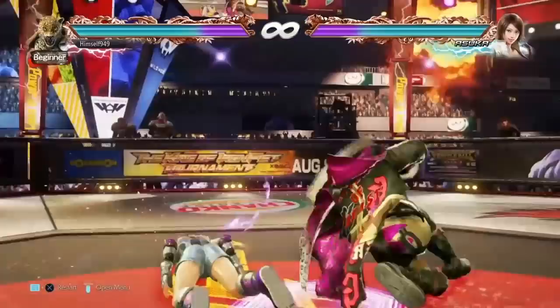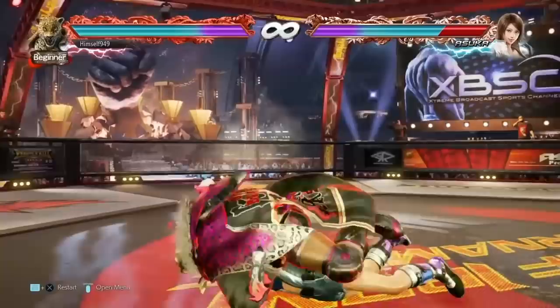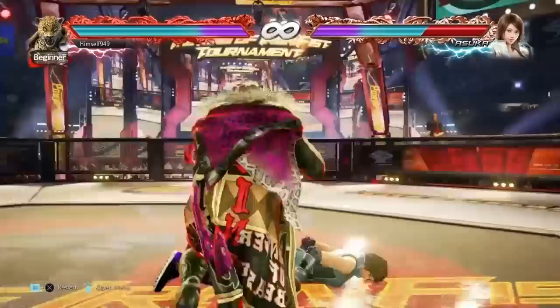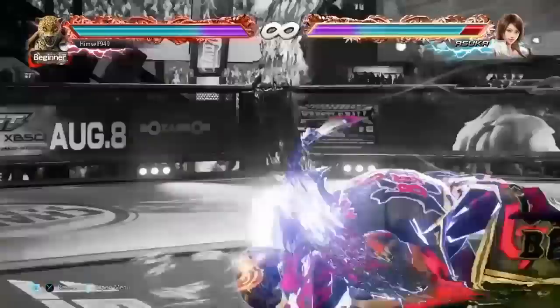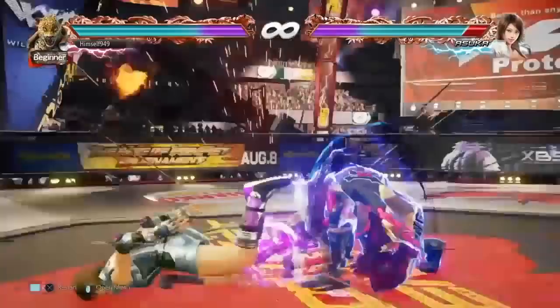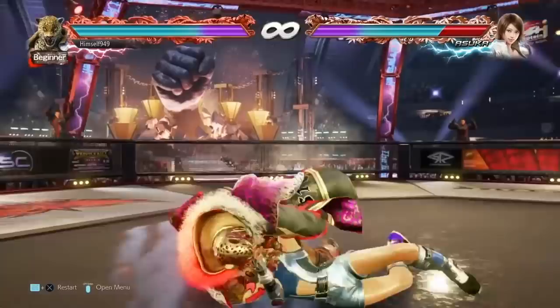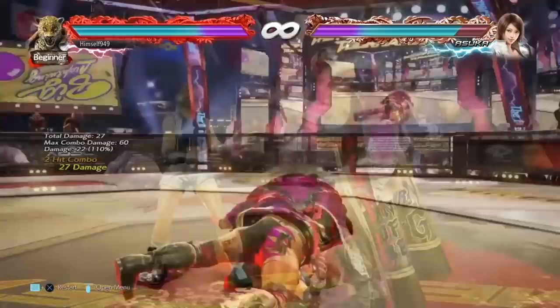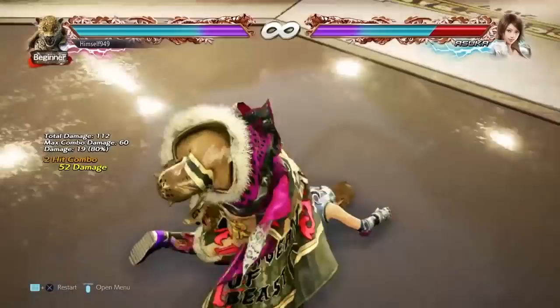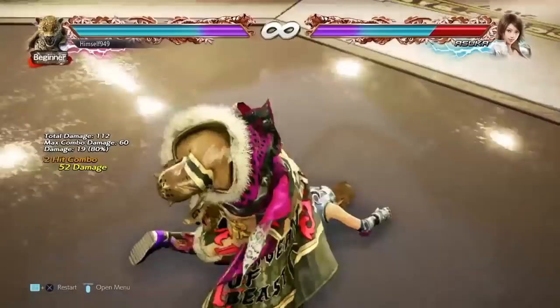But the best case scenario is when you have rage, because the rage drive is super useful. Against standers, back rollers, and get up kicks, you get a launch. Against idlers and side roll right, you hit them grounded, and from there you can do half Boston Crab or a guaranteed jumping elbow. The only way they can escape is by side roll left, but when we have rage that's exactly what we want them to do. Because from here we can get half Boston Crab, and from there a guaranteed rage drive. This then allows us to do another Boston Crab and get even more damage — if you add all of that together with the stretch combo damage, you actually do 190, which is enough to kill.